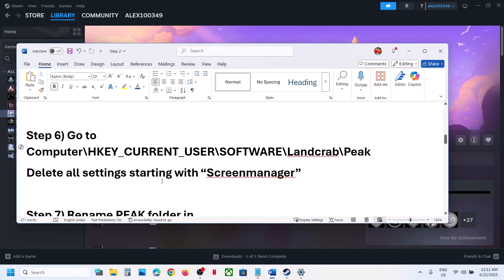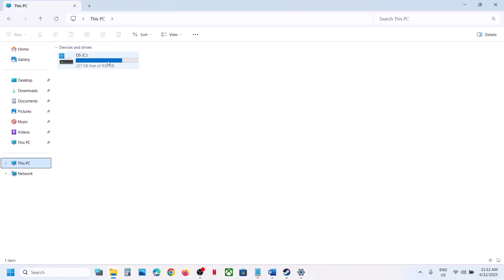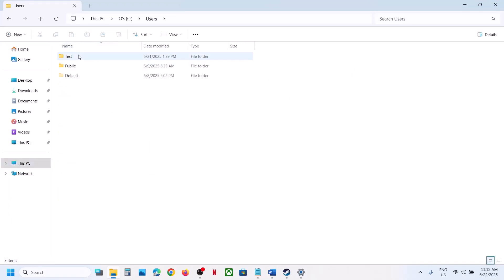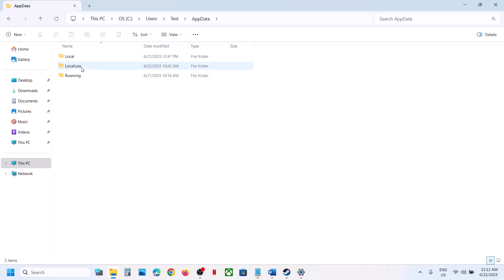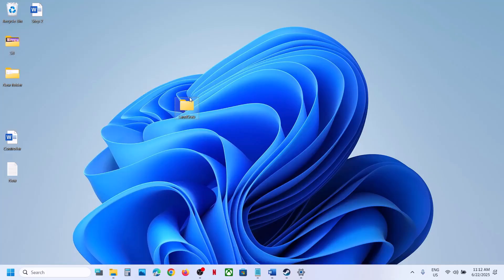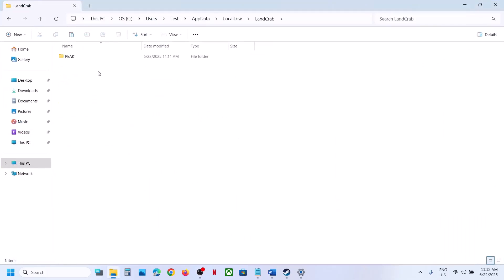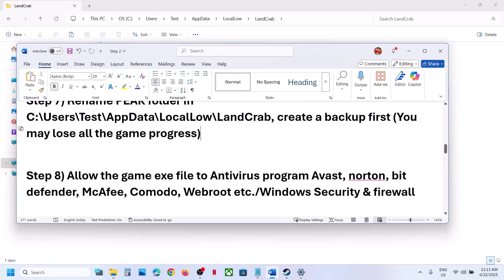The next step is to rename the Peak folder. Open File Explorer, go to This PC, open C drive, open the Users folder, open your username folder, then open AppData. If you don't see AppData, go to View, Show, and enable Hidden Items. Open AppData, then Local, then LandGrab. Create a backup by copying this folder, then rename the game folder inside. Launch the game — note you may lose game progress and have to start from scratch.